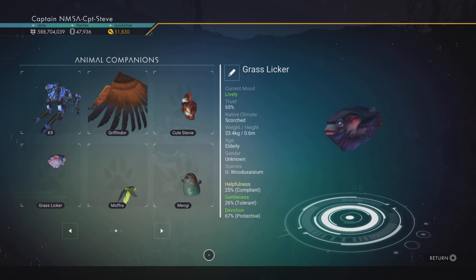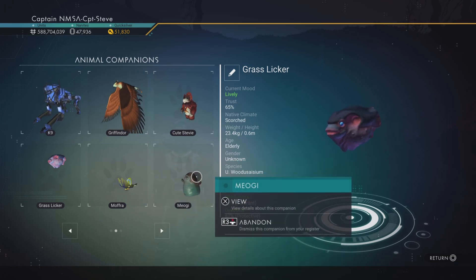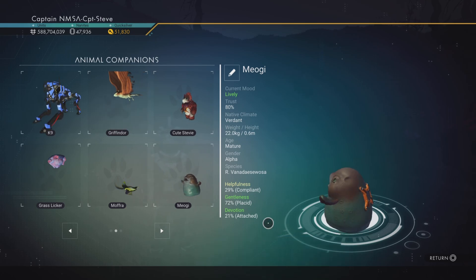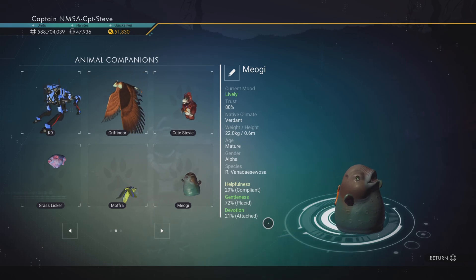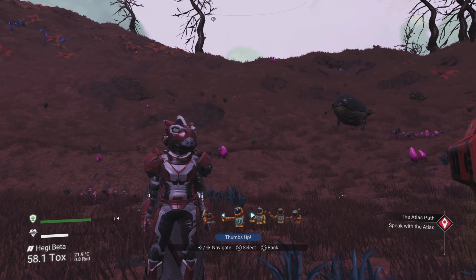This chap is Grass Liquor — his name is Grass Liquor because he doesn't fly. I want to make him slightly larger, maybe make him more airborne, and we might be able to call him Air Biscuit. This little chap I want to make a bright red rather than his horrible brown.